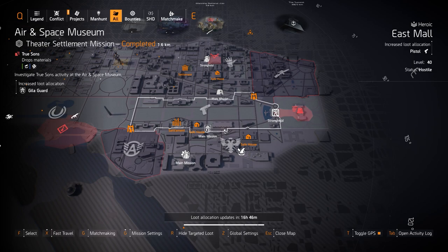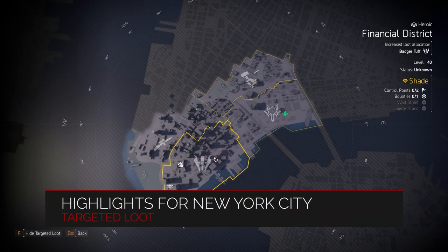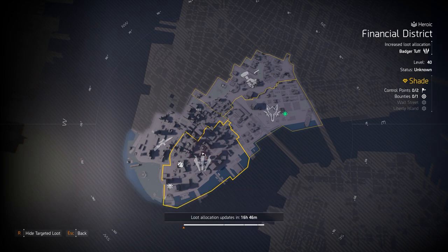New York City target loot highlights — we got Badger Tuff at Financial District. You can get the Osprey chest piece with Perfectly Unbreakable. I also have another build video up in the top right card that features that chest piece — it's amazing.